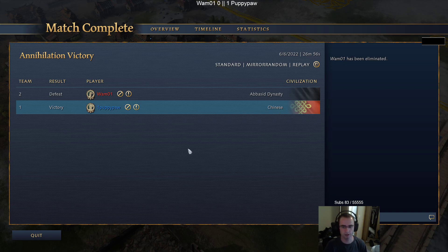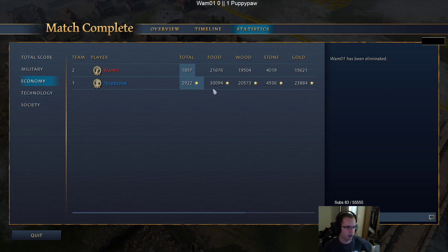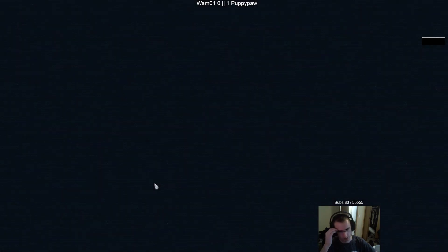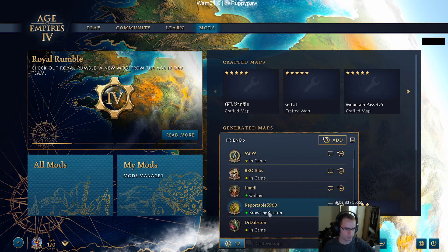This is the best-of-seven. We can see from the economy tab how Puppypaw really boomed - 9,000 more food, 8,000 more gold, 1,000 more wood, 500 more stone. Looking at the villager graph, you can see where the Song dynasty really kicks in with that two-TC Song dynasty boom - you can just see the villager difference. This is a best of seven, and game two is going to be Gold Valley.